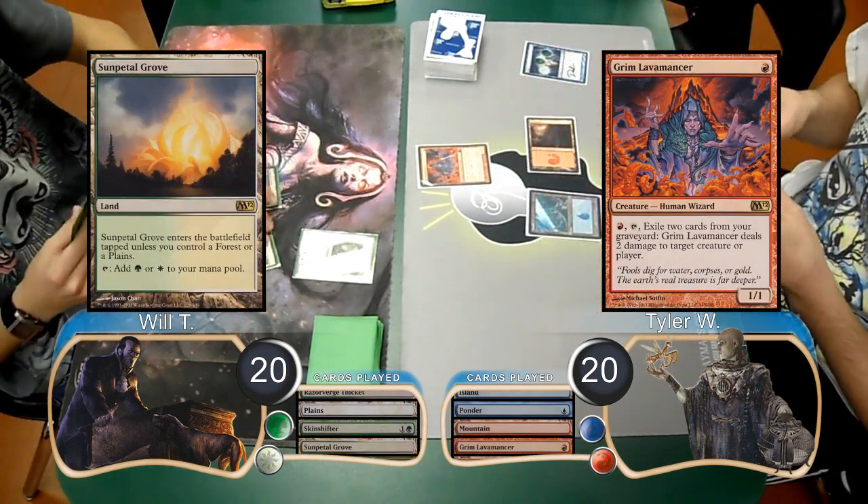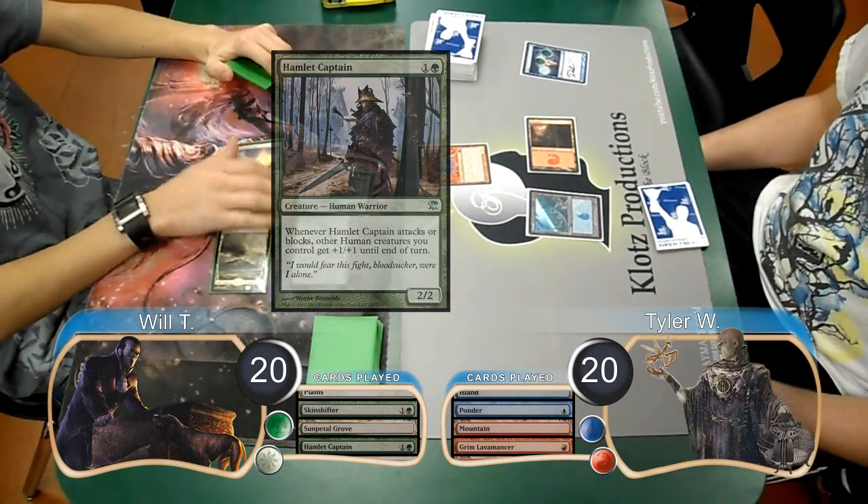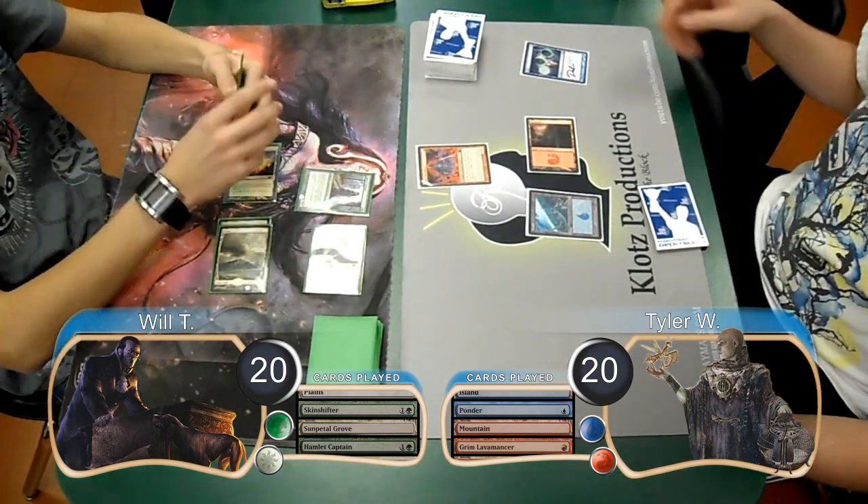Will's third land was a Sun-Petal Grove. He then resolved a Hamlet Captain and attacked with his Skinshifter, deciding to pump it to a 4/4, which Tyler took, going down to 16.